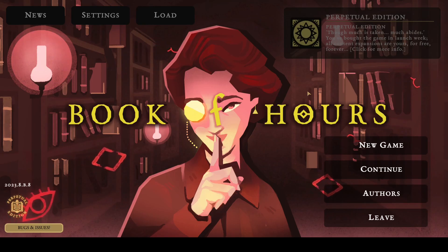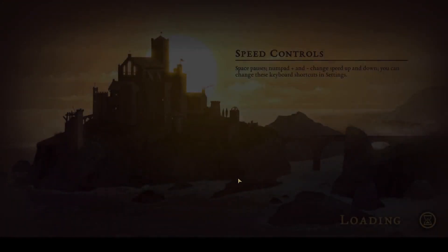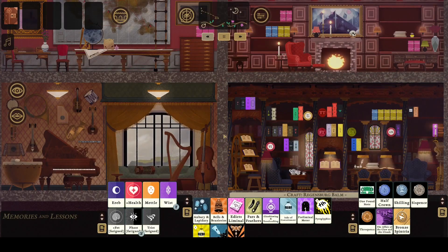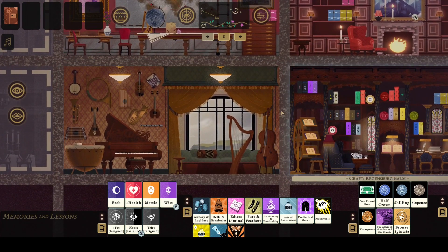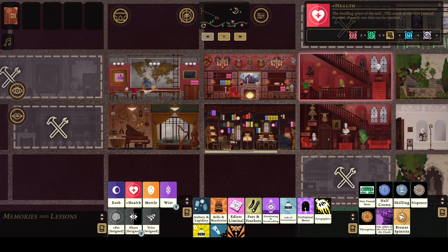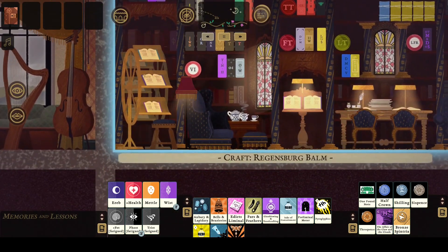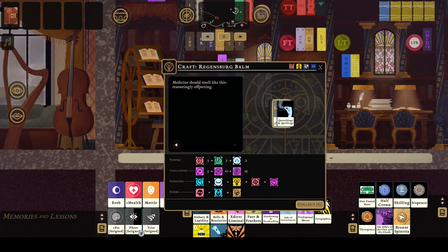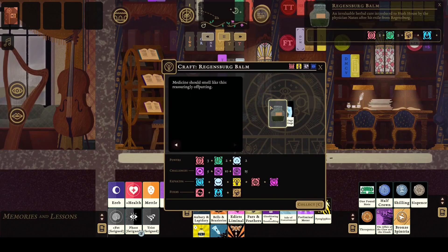Hello, and welcome back to the Book of Hours. Compact plus and minus change speed up and down, and space is pause. So where were we? We had just finished upgrading our health and also finished doing this crafting — Regensburg. An invaluable herb cure introduced to Hush House by the Physician Natan after his exile from Regensburg. Awesome.